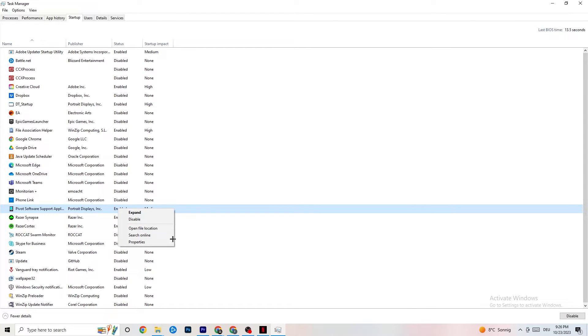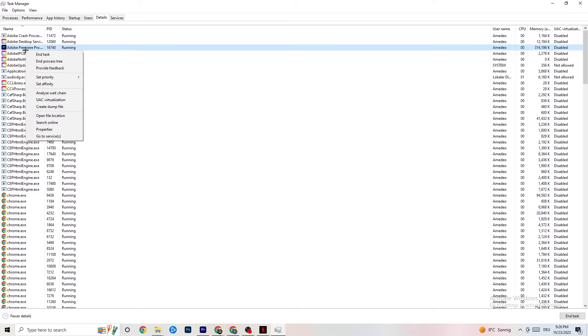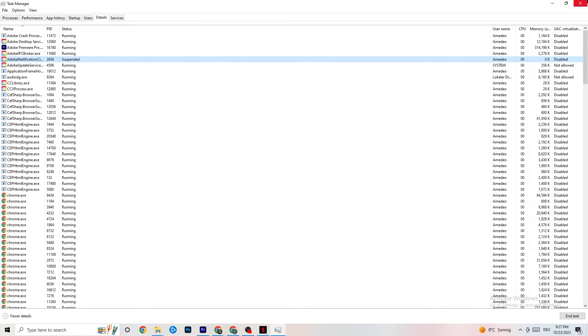Next, go to the Details tab in the top left corner. You need to have your game running for this. Right-click your game's process, go to Set Priority, and check which works better for you — High or Real Time. Click on High or Real Time and see which is currently working better. This will set a priority for the game on your PC so that performance is directed to the game.